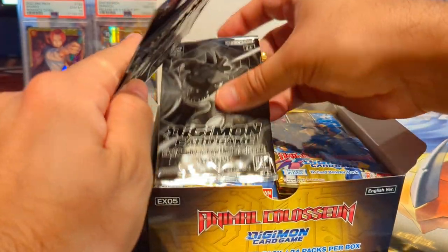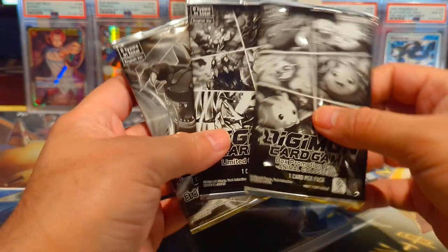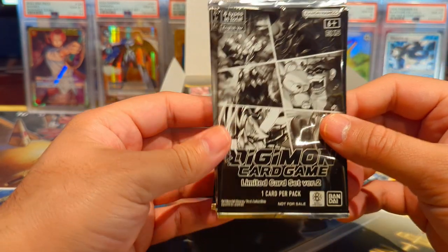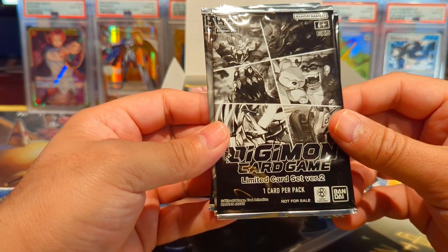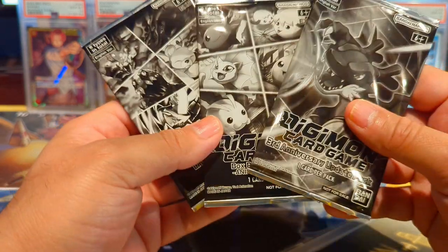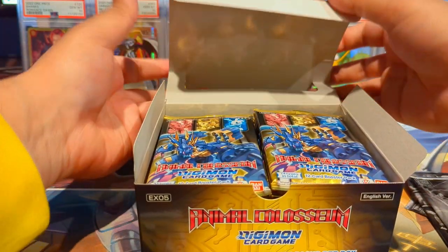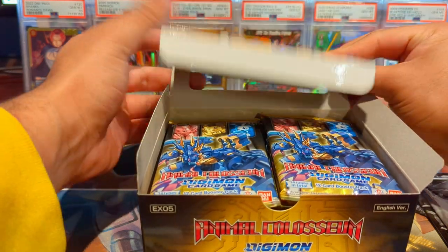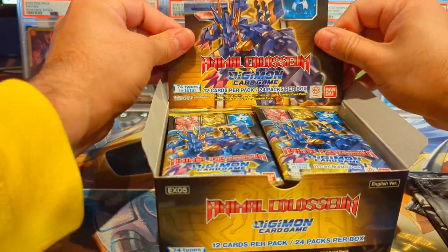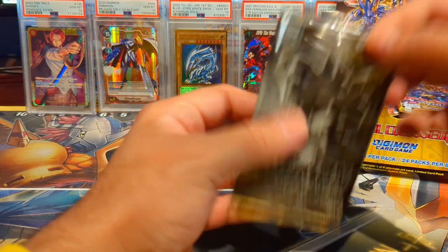There are actually three box toppers — that's awesome! We have a bonus promo pack for Animal Coliseum, or as Mario Gaming World calls it, 'Animal Crossing.' Then we have the Limited Card Set Version Two with one card, and a Third Anniversary Update Pack. And then we have our booster box here — 12 cards per pack and 24 packs per box.